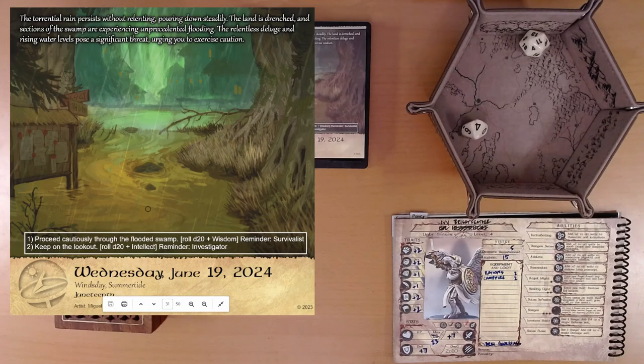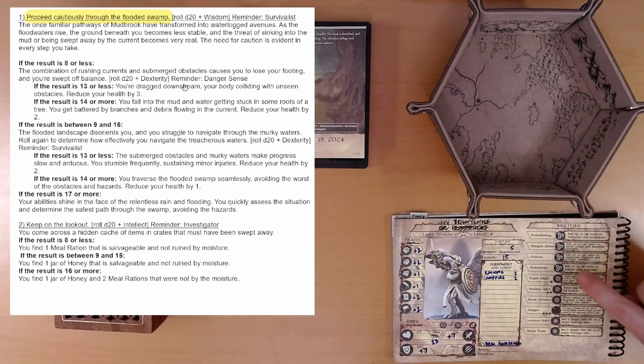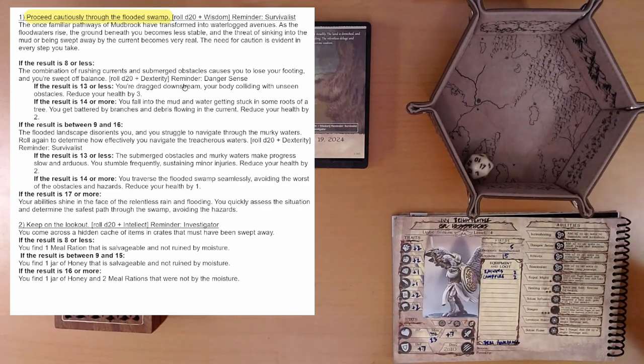We are proceeding cautiously through the flooded swamp. We're going to roll d20 plus wisdom. We are a survivalist — that gives us plus 2. Our wisdom is also plus 2. So 17 plus 4 is a 21. The once familiar pathways of Mudbrook have transformed into waterlogged avenues. As the floodwaters rise, the ground beneath you becomes less stable, and the threat of sinking into the mud or being swept away by the current becomes very real. We rolled a 21 — your abilities shine. You quickly assess the situation and determine the safest path through the swamp, avoiding the hazards. Looks like any other option would have lost health.